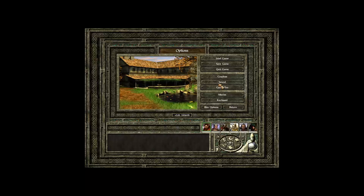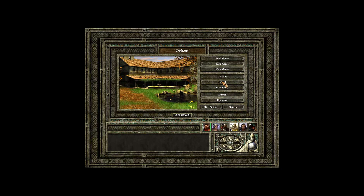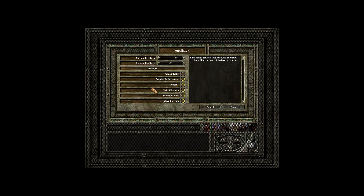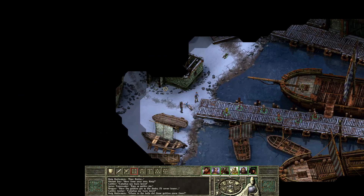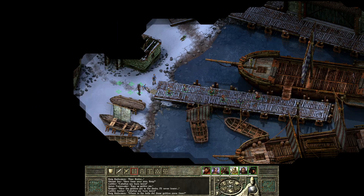I'm going to fix some settings: the music volume is way too loud, so let's lower it. Gameplay-wise, I want to lower the mouse scroll speed and speed up the keyboard scroll speed a little bit. In terms of feedback, I want to see attack rolls in the console. That's better — not as fast. Let's check out the Targos dock area.